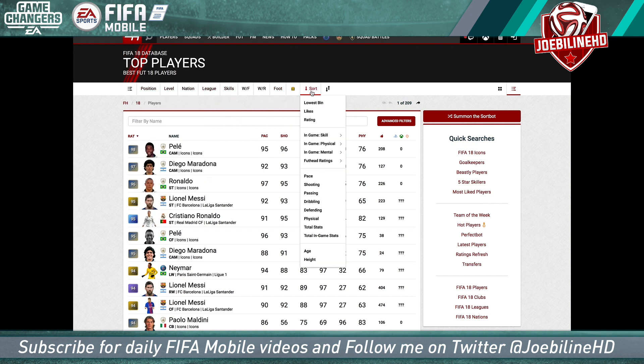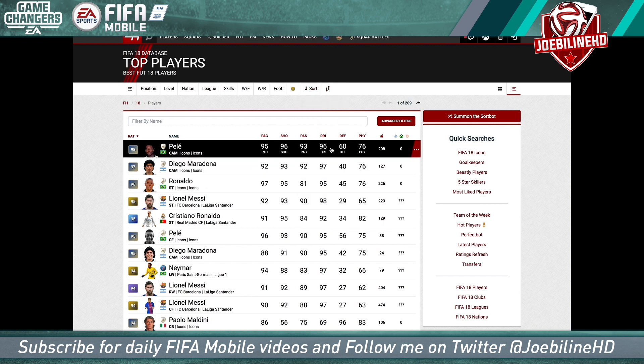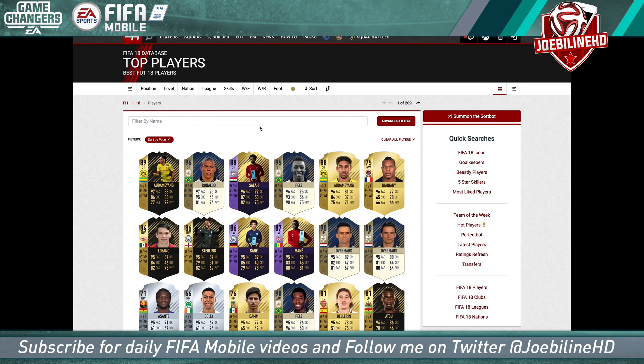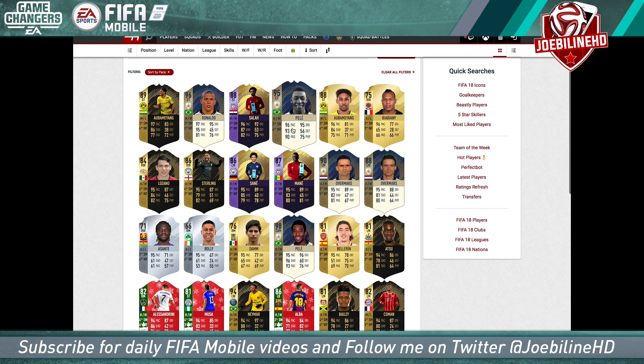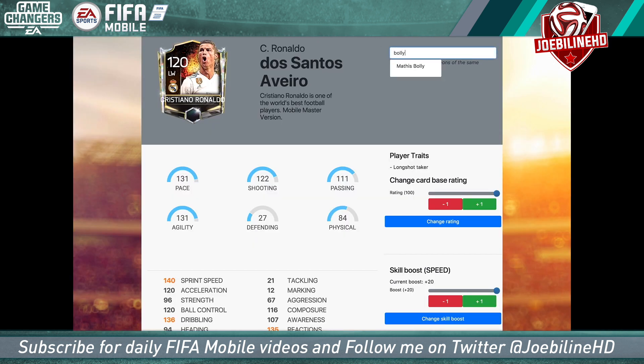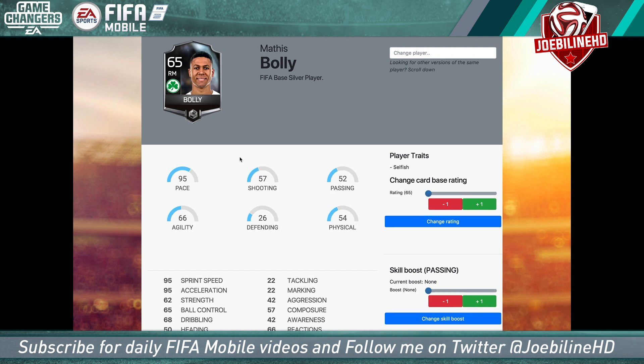On Futhead, let's sort by pace and look for the lowest rated players with the most improvements. Bolly, for example, is 66 rated with 95 pace on console. Searching him on FIFARenderz — he's in the game at 95 pace and 65 rated, with the passing skill boost. Bolly's skill boost doesn't actually give him a pace bonus, so maybe he's not the type you'd look to go for. But taking him up to 100 puts him at 120 pace, which is pretty fast.